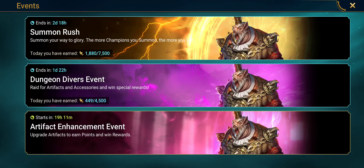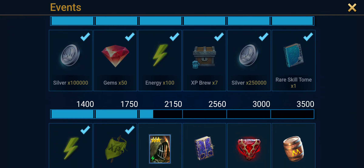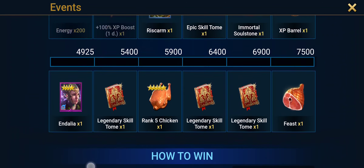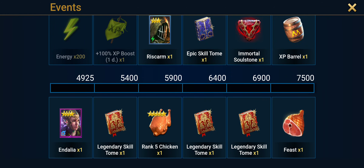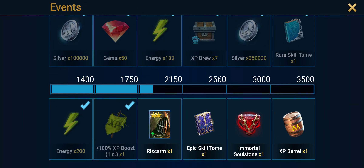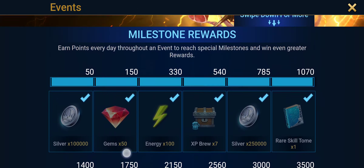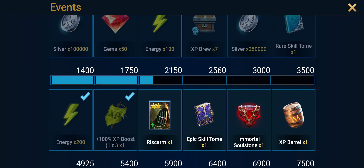Now, let's go look at my event. If you're doing the fusion — which you should be — this guy is worth going for. I'm on a bit of a budget constraint so I can't even buy my monthly pack, which is a bummer. We need 2150 points for Rishkarm. I do not recommend going for Indala — she is not worth it. If you're low budget or free to play, go for Rishkarm at 2150.